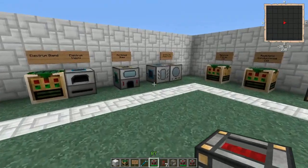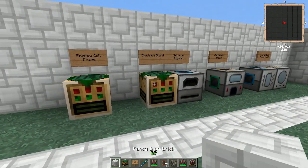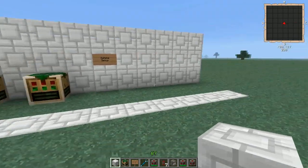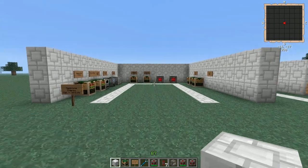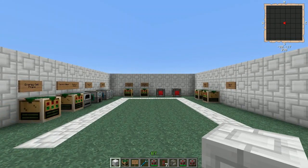That is pretty much everything you need to know about the redstone energy cell and conduits — in just under eight minutes. If you have any questions, leave them in the comments and I'll try to answer them. Thanks for watching and I'll see you next time.